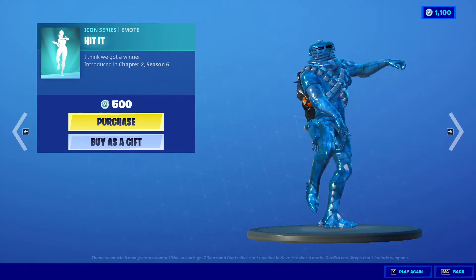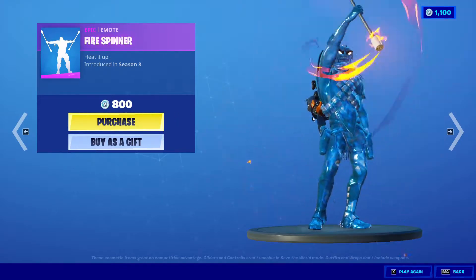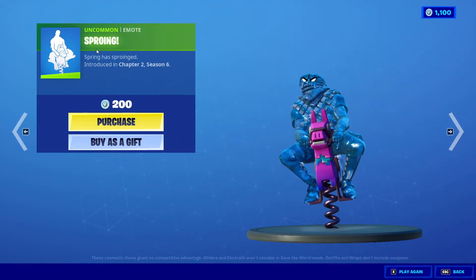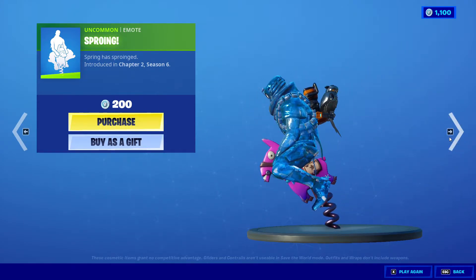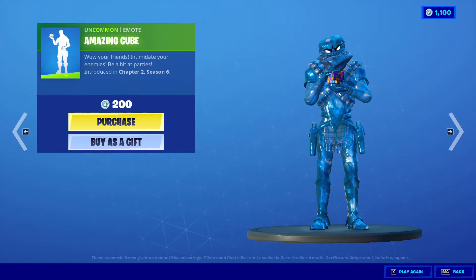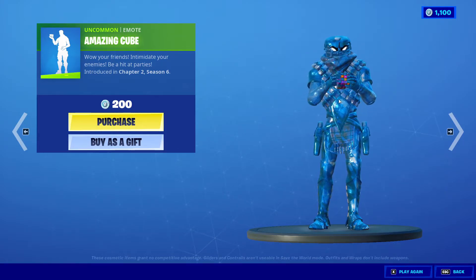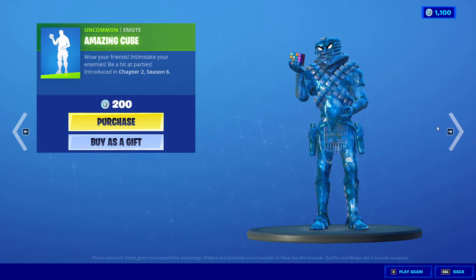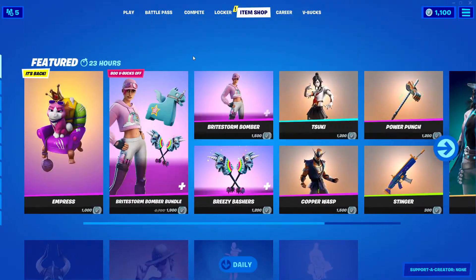Next we got Five Spinner from Season 8, 200 V-Bucks. And Amazing Cube, 200 V-Bucks, from Chapter Two Season 6 — not sure if it's going to solve itself. So that was the daily item shop — pretty good stuff today, not gonna lie, there's so much good stuff.